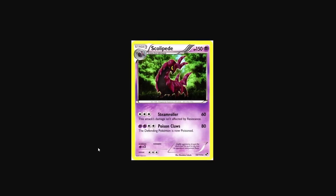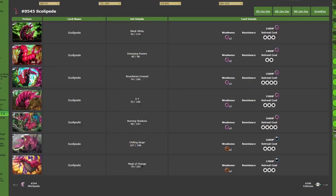We get the first card — this Scolipede by Masakazu Fukuda. It's always really nice when the first artwork of a Pokemon is not illustrated by Ken Sugimori; you get a little bit more character and a little bit more to work with. So for this being the first Scolipede card, it's a non-holo rare from Black and White base set. It's pretty cool looking. I like how it's kind of twisting along — its body is twisting and you can kind of see its menacing eye staring at the camera. The trees parting with the sky in the background is pretty nice. Good for a first card.